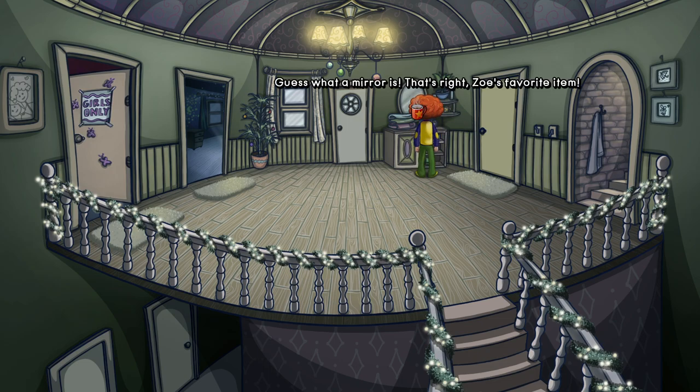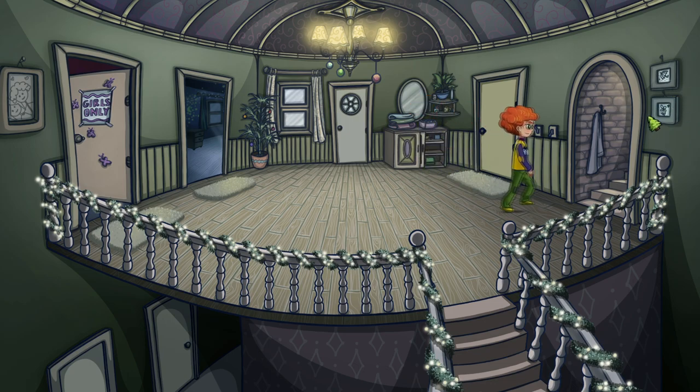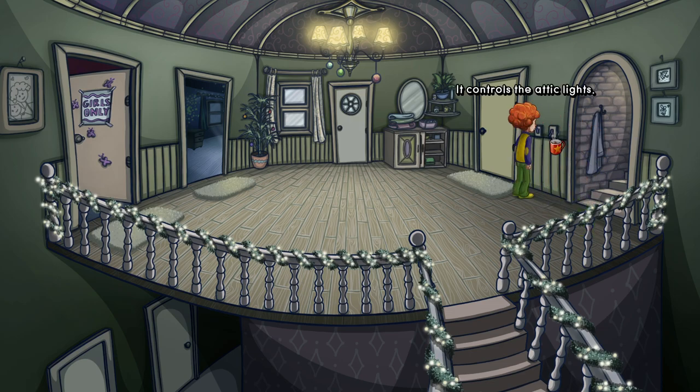A mirror — 'Guess what a mirror is? That's right — Zoe's favorite item. There's nothing hidden behind it, trust me, if there was I'd know.' 'Mirror, mirror on the wall — nah, I'm too old for that.' We have another door here that looks like it leads up. Some frames — 'These are Zoe's first drawings as a child. She's the artist in the family.' So she draws and plays music — that's cool. There's a light switch — it controls the attic lights. Looks like they're on right now, so that's probably a good thing.